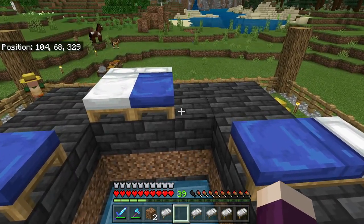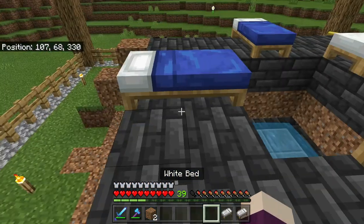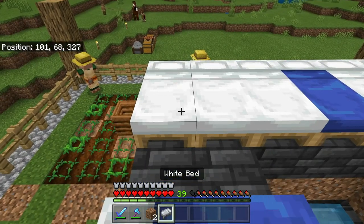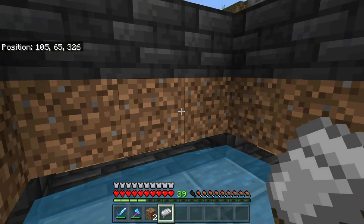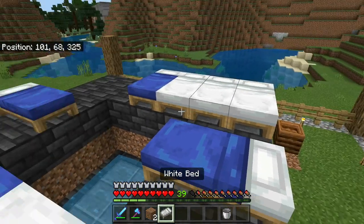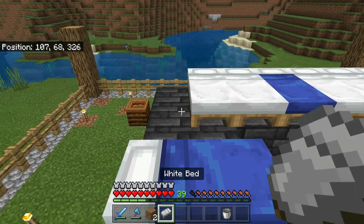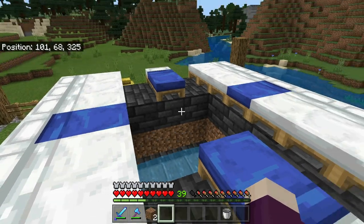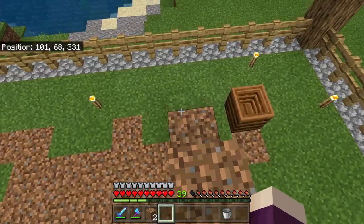I'm going to come back up on top and put down the rest of the beds. As the villagers start turning into adults some of them will bind to the other composters and become farmer villagers — I'll just roll their trades. Once we get the farmers we like we can start putting in some other job blocks, because in order for the iron farm to work you need at least 75% of the villagers working, so we need lots and lots of job blocks in here.